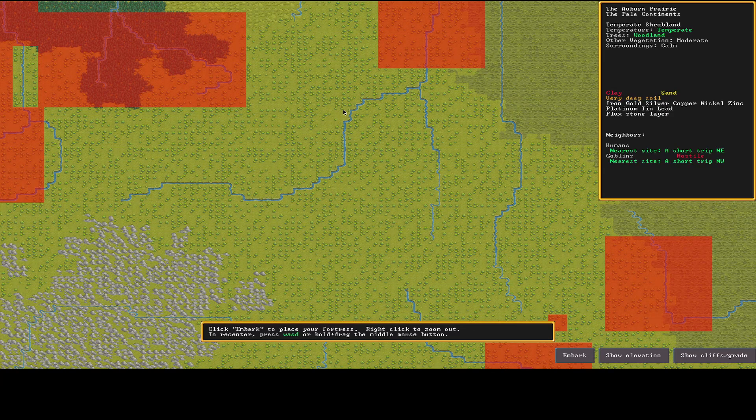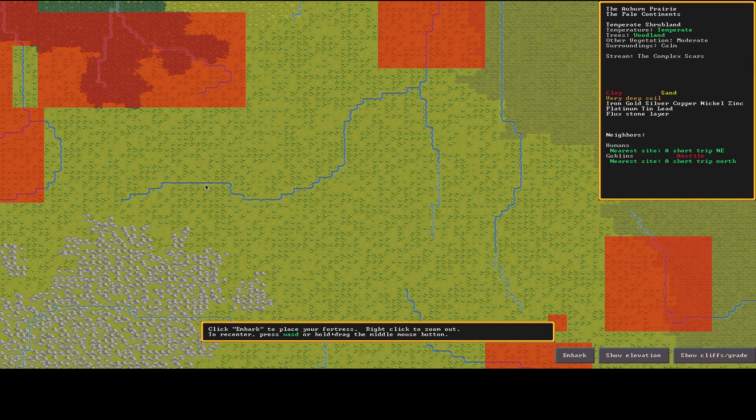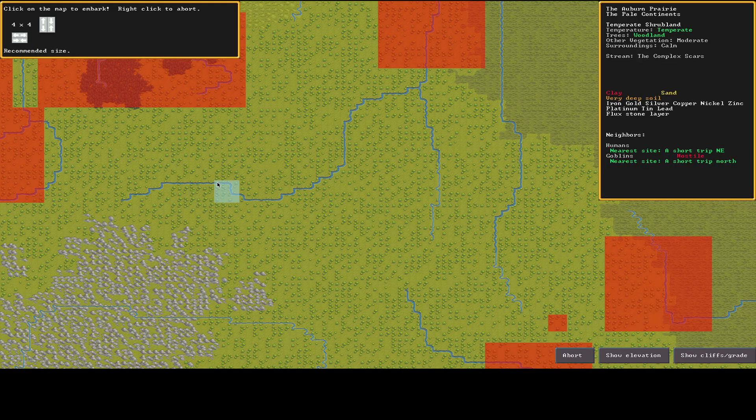I can find some temperate biome — I love cliffs if I can get them. Temperate shrubland here. Goblins are hostile, which is fine. I want a stream — brooks are pathable so people can cross them, while streams require a bridge or swimming. This is the Auburn Prairie on the Pale Continent. There's a stream nearby. I want iron and flux stone, which I have — that's all I really care about.